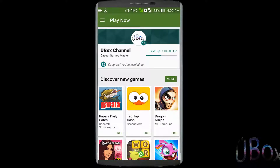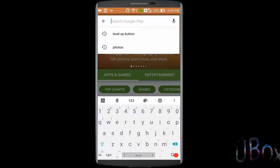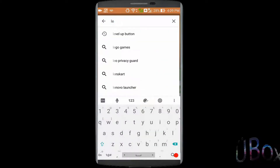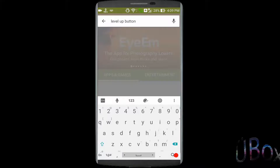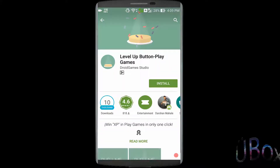All you need to do is move on to the Play Store, search for Level Up Button, download the app, and install it.